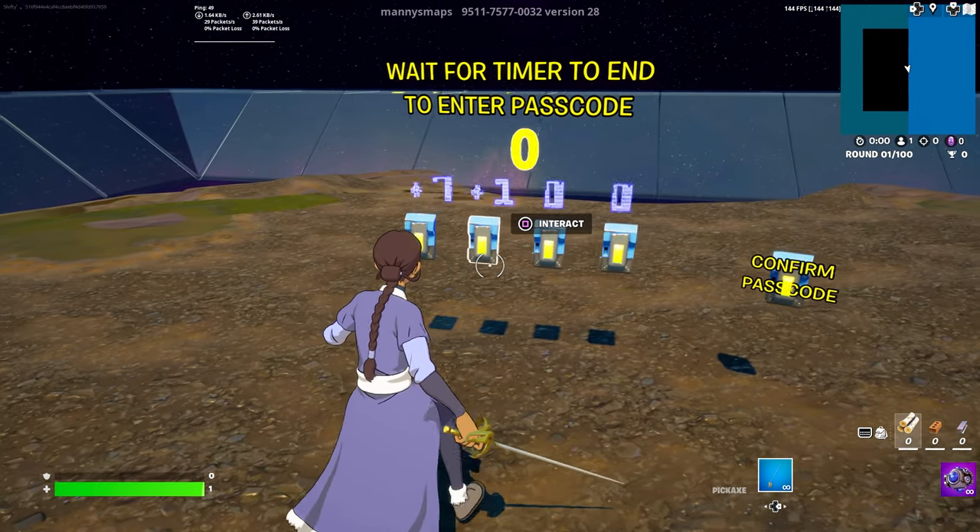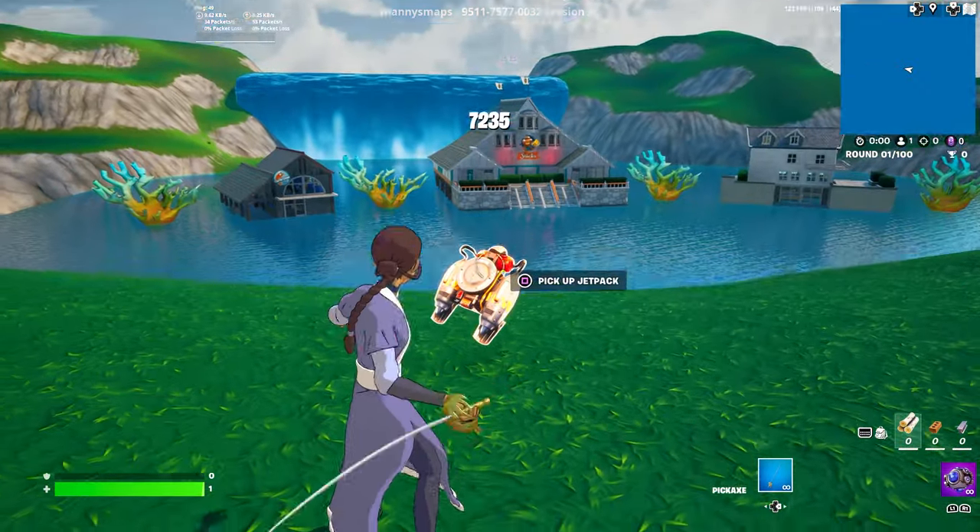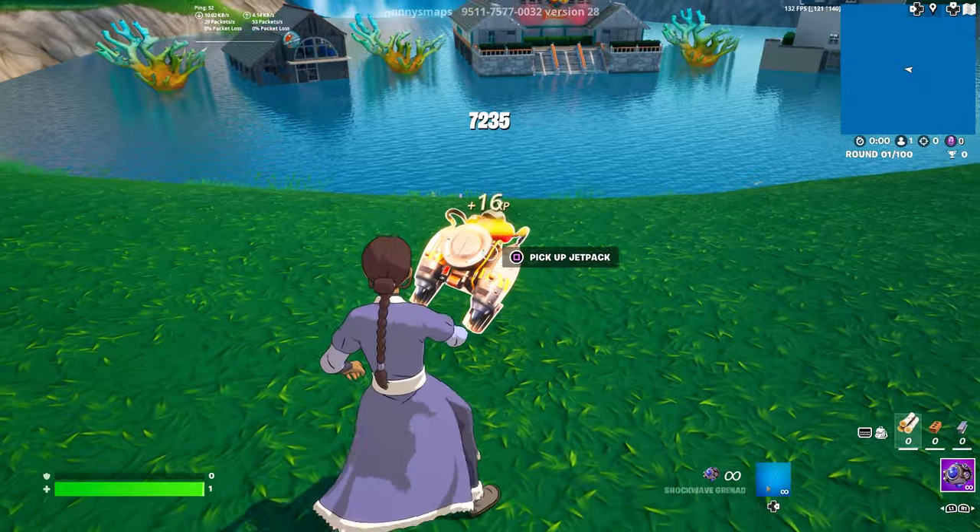The timer is now over. Once it's over for you as well, type in the password which is 7235 — just type it like this, then hit Confirm and you will be teleported to the secret room.